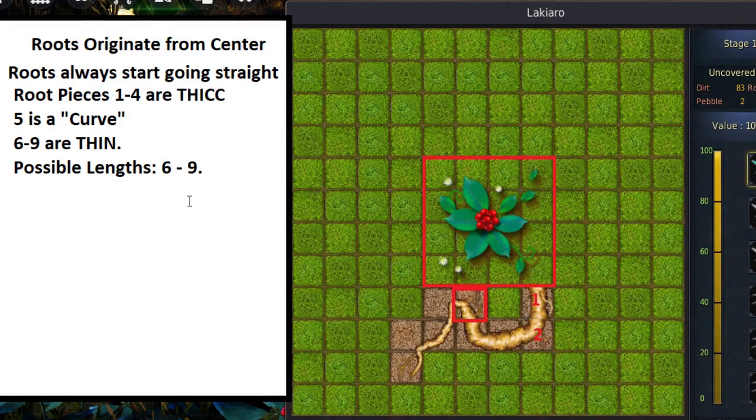One thing I didn't mention yet: the possible length of a Lachiaro root is between 6 and 9 pieces. That is to say, after the curve at piece 5, there could be just one more piece and it ends, or it could go all the way to 6, 7, 8, or 9.